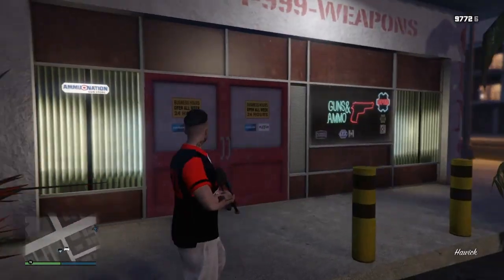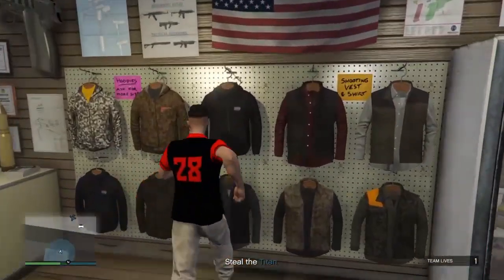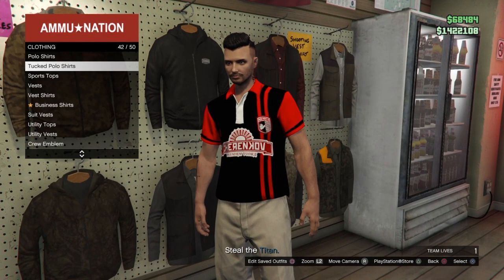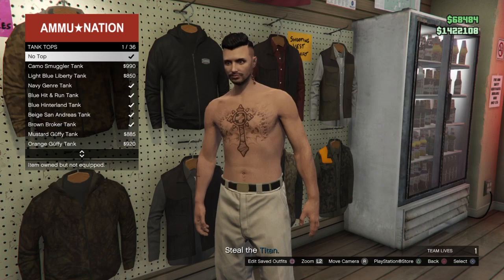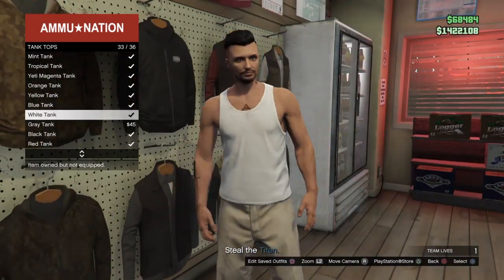Once you get into the mission, go inside an ammunition store. Go to tops — you want to go to any tank tops and just choose any one. I'm going to choose this one.